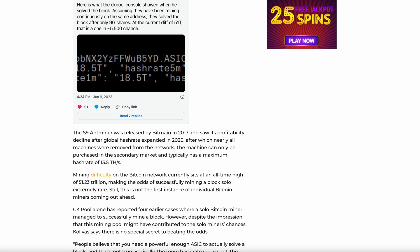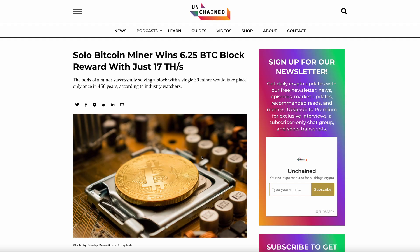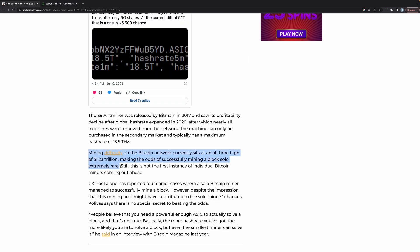Keep in mind that mining solo on the Bitcoin network is really just a lottery. Normally, as you can see here, it would take 450 years at 17 terahash. Let me go to solochance.com — I'm going to put in the terahash hash rate for an S9 miner. I have one at 14.5, so I'll put 14.5 terahash. Your chances are 1 in 24 million per block, chances per day is 1 in 167,000, and the estimated time is 459 years before this hash rate would find a block.